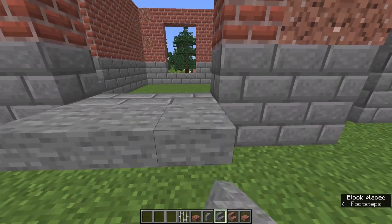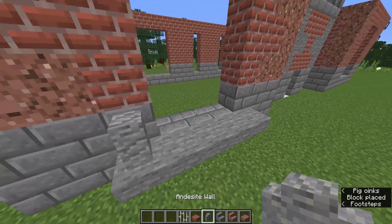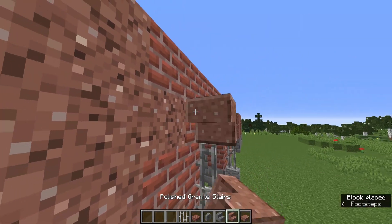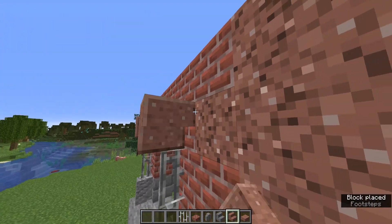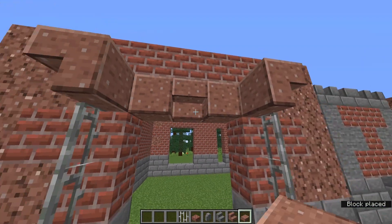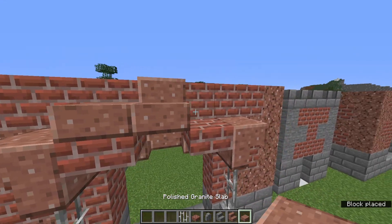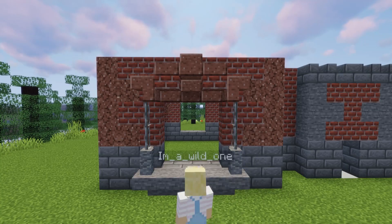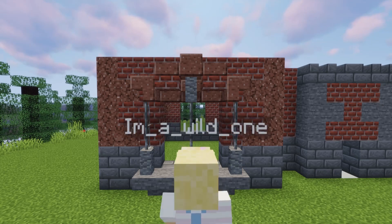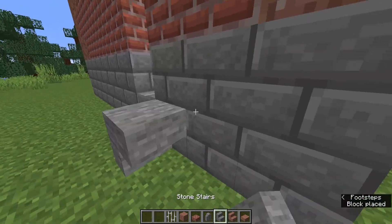We'll add white glass to these windows later, but let's get working on the decorations. For the three-wide ones, all the windows will be decorated like this. Let's add a pillar in the centre to break out the window. For all the one-wide windows, decorate them like this.